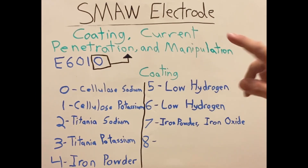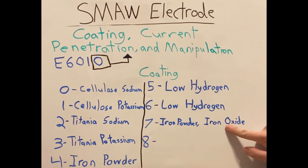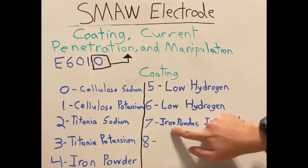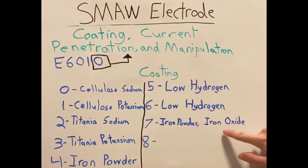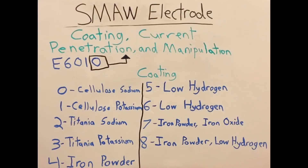If our stick electrode ends in the digit seven, it will be an iron powder iron oxide coating. It's not one or the other — it is a combination of iron powder and iron oxide. If our stick electrode ends in the digit eight, it will be an iron powder low hydrogen electrode. Again, like seven, it is both — it is both iron powder and low hydrogen.